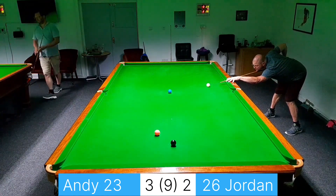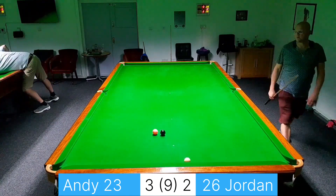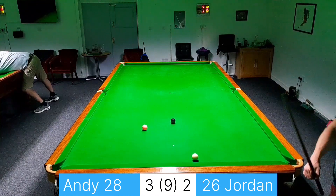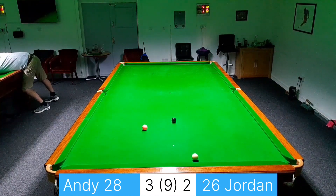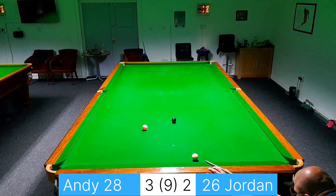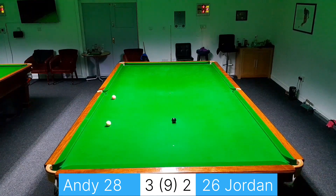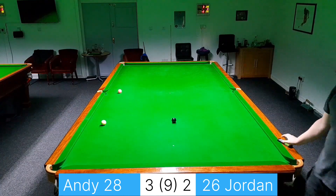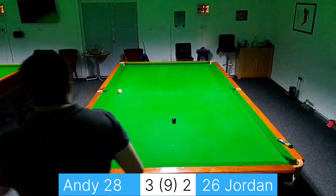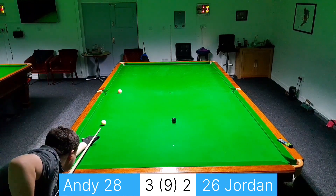Trying to get into the cue ball with a bit of right-hand side — I was trying to avoid the black at all costs and kind of get nearer the right corner pocket as we're looking — for the white to bounce off top cushion, side cushion, then back out for the pink into the left corner. That hasn't worked. That was painfully close — frame ball that was.